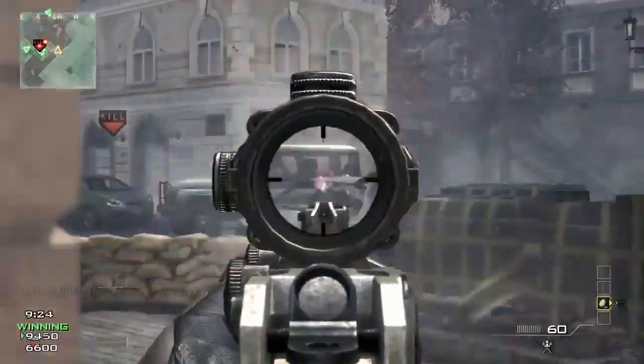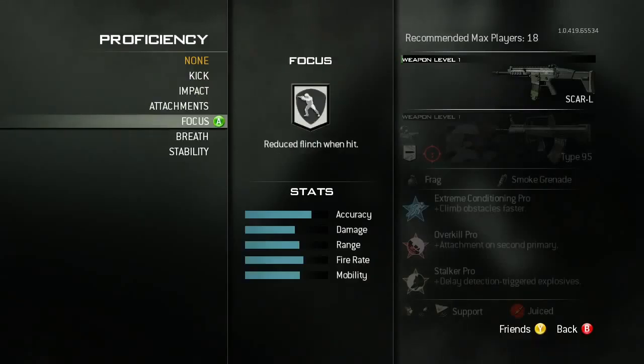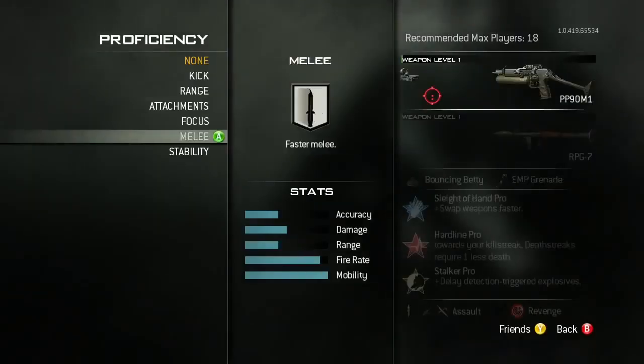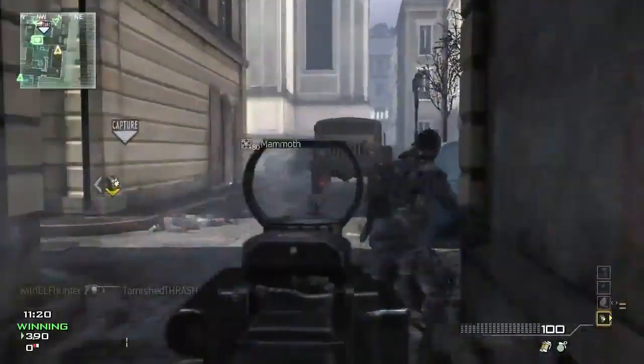There are a variety of proficiencies like reduced kick, reduced sway, and there are some that are actually unique to each class. For instance, the assault class has an ability to hold breath similar to the sniper class. The SMG class has the ability to melee faster. The LMG class has the ability to run faster.